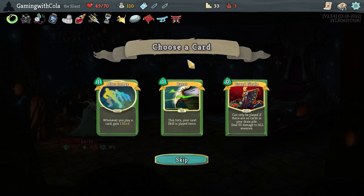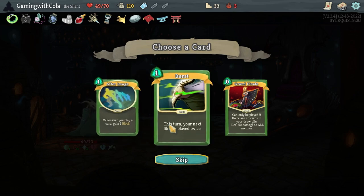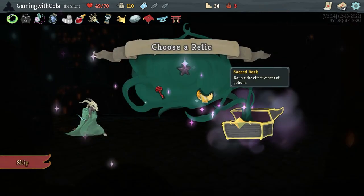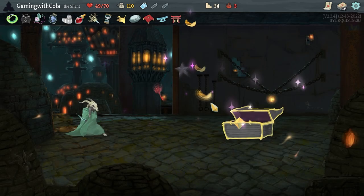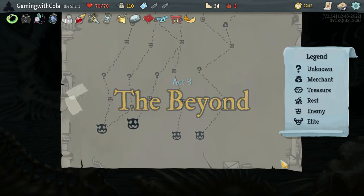Power Potion — happy with that. After Image — when you play a card, gain one block. It's another power. This turn your next skill is played twice — Burst would be a good one. We're going to go double the effectiveness of potions. Sure! Proceed.